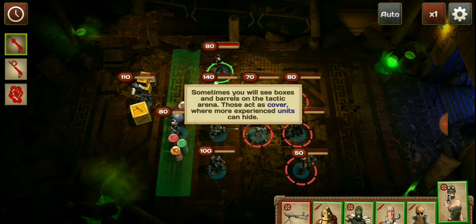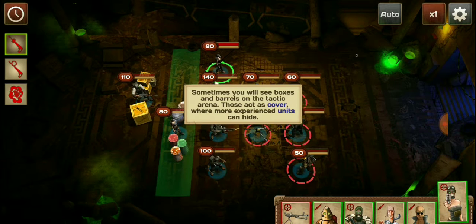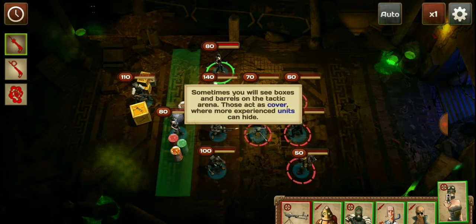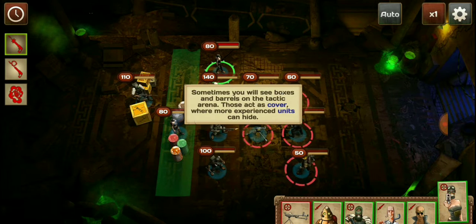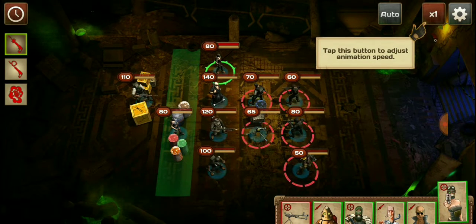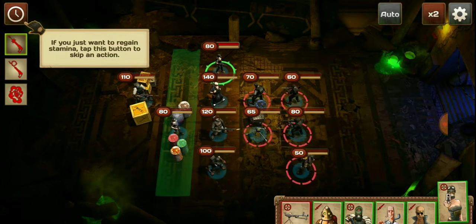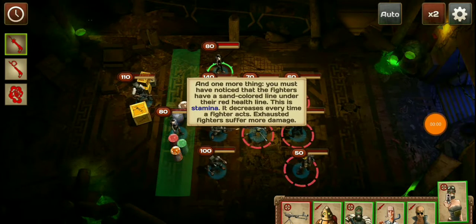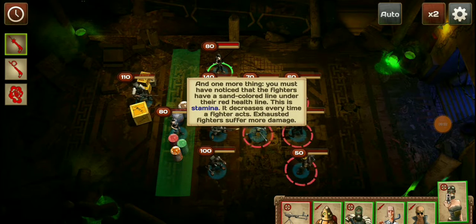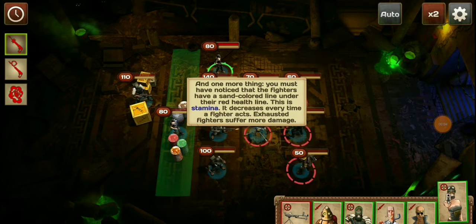This game has a lot going on, man. You gotta do a lot of preparation. Sometimes you'll see boxing barrels in the attack arena — those act as cover where more experienced units can hide. You'll notice the fighters have sand-colored lines under the red health line.